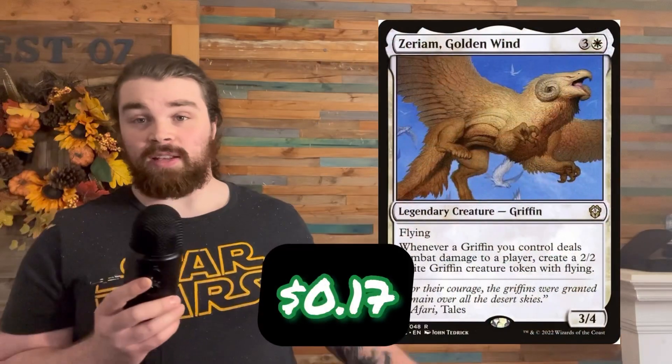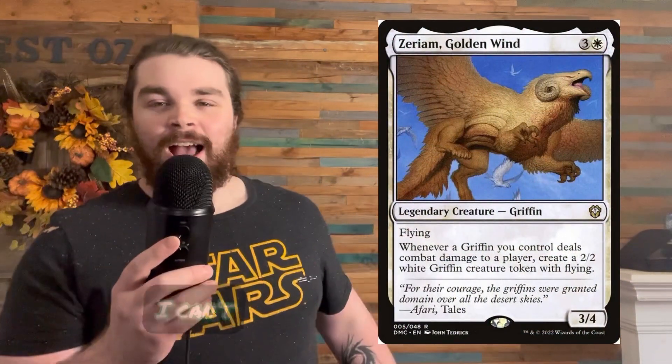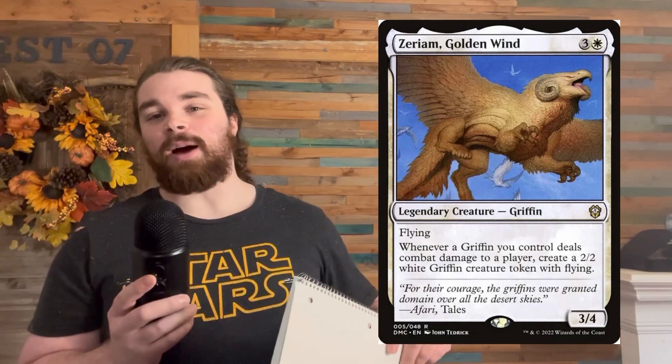Next up, Zerium Golden Wing. I like this guy because he can double the amount of Griffins you have each turn. The first turn maybe he deals damage, you get two Griffins — okay, whatever. Next turn you have four Griffins, and then eight. He gets out of hand really quickly and I'm a big fan of this guy. He just hasn't taken off yet, so let's buy some Golden Wings and pump them to the moon.